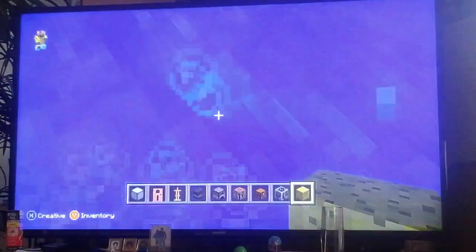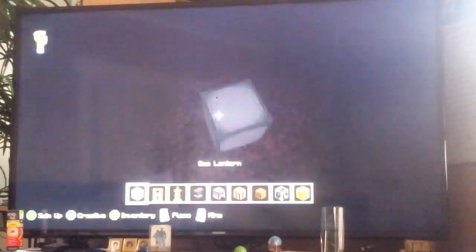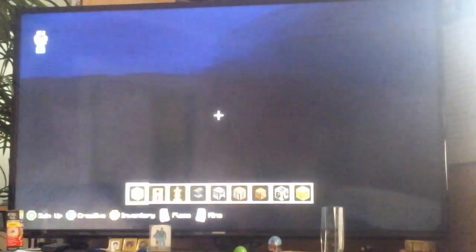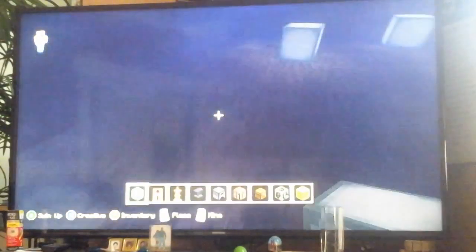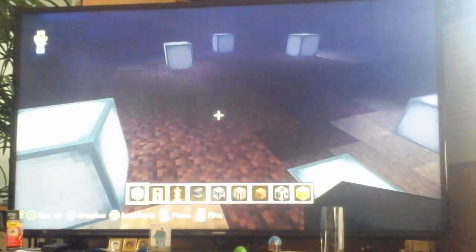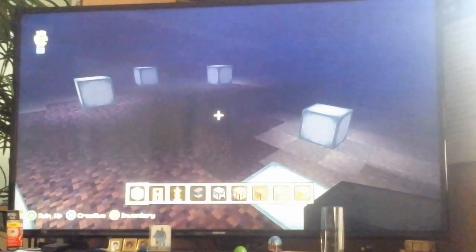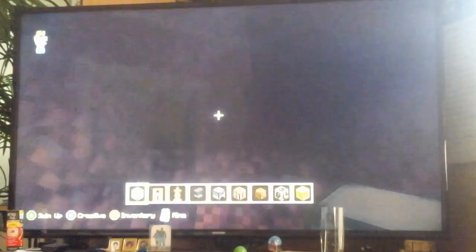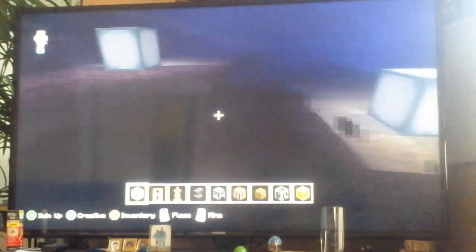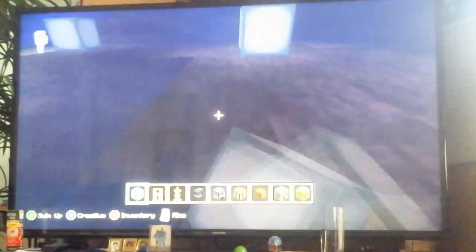Actually, I can just build it here. So what you're going to do is put a bit of lighting around if you're in creative. Or you can just use a potion. In survival, make sure you bring some lighting that can go underwater, or just bring a night vision potion and a water breathing potion, because otherwise you're going to drown. But if you're in creative, you're alright.